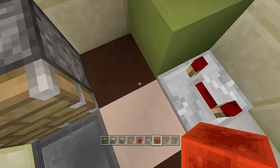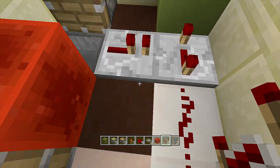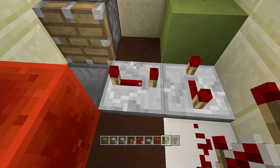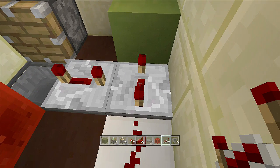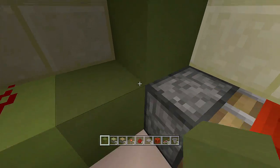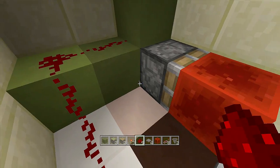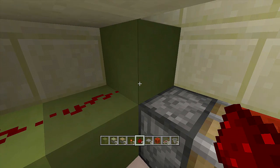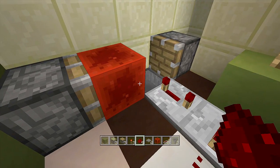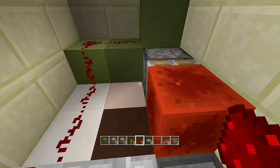Coming out of where the hopper feeds into the repeater, place another repeater and set it to four ticks delay — make sure both repeaters are on four ticks delay, because if even one is off by one tick the elevator won't work. Place a block nearby and another block above the redstone dust, then add another piece of redstone dust. Nothing is hooked up directly to the hopper timer — it works by proximity: the redstone dust is close enough to update the sticky piston when triggered.